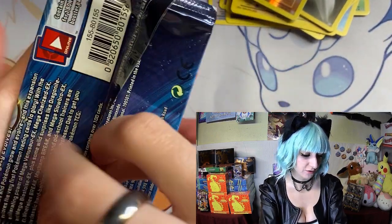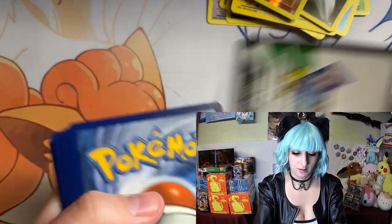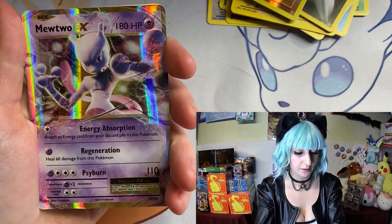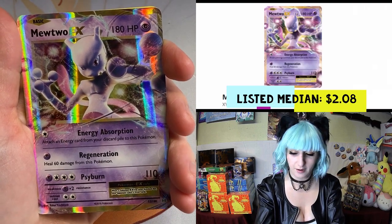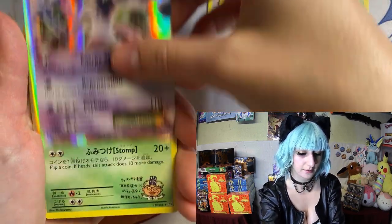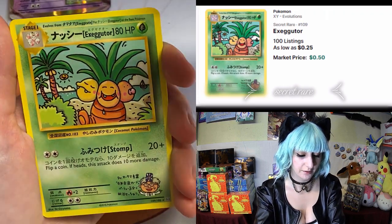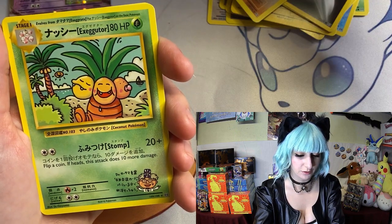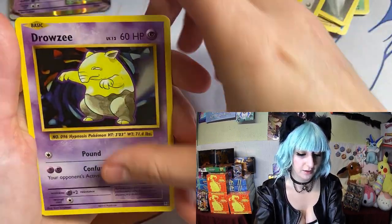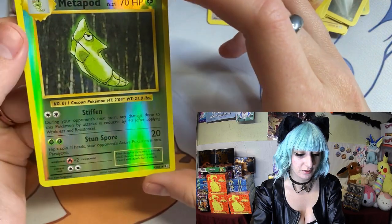Oh, this one's also Raichu on the pack. Oh whoops — we got Mewtwo EX as the first card, did not notice that green border! And this one's in Japanese, alright, that's cool. Trainer, Koffing, Drowzee, Electabuzz, Vulpix, Sandshrew, Onyx, and Metapod is our other shiny card.